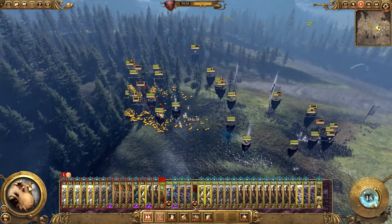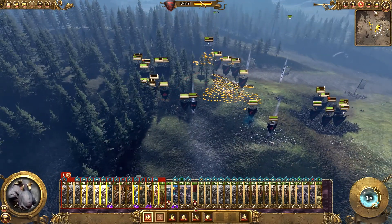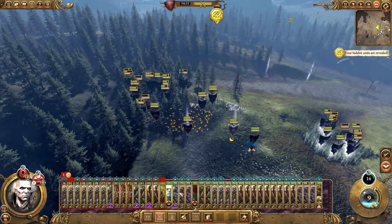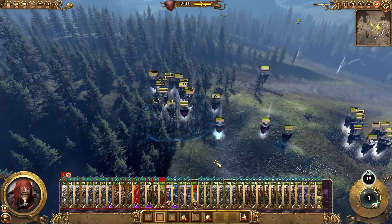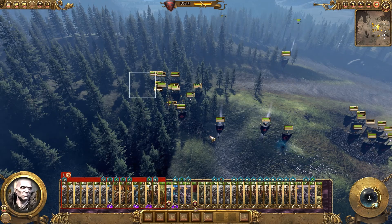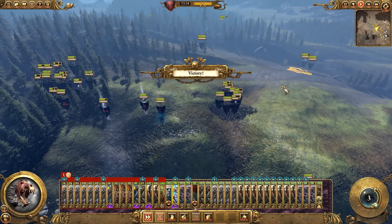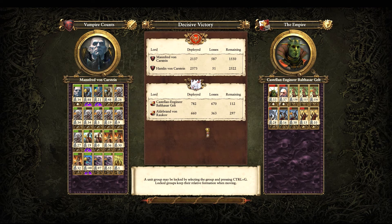I'm going to make sure the Flagellants are charged down and surrounded. Both of these armies are going to die. We'll use a double Invocation on the right side, get more power reserves, and then use another one on the left side, just so we recover as many men as possible before the game ends. That used up all of our magic. Decisive victory — nicely done. Didn't lose too many men at all. 587 is not too bad, probably mostly Zombies or Skeleton Warriors. Those Flagellants seriously do a lot of damage against Undead.